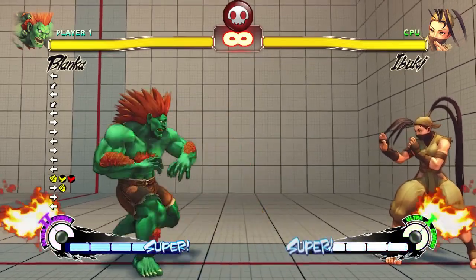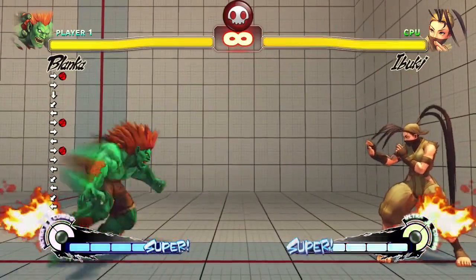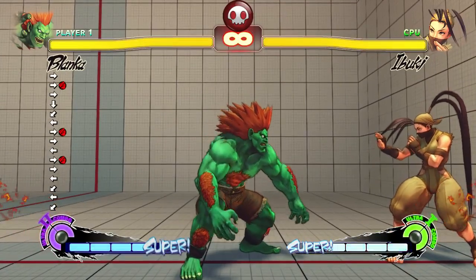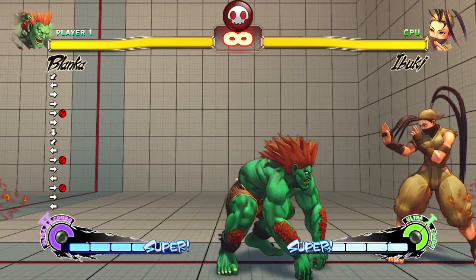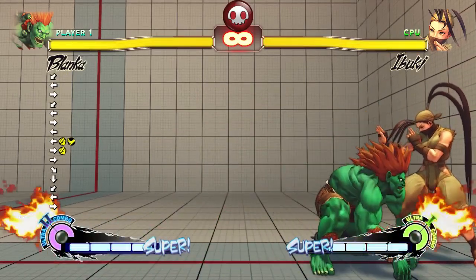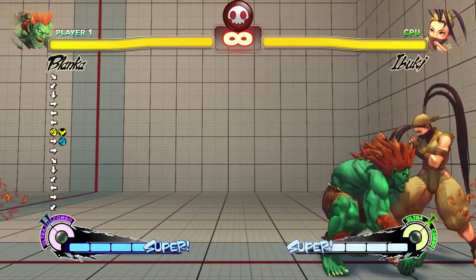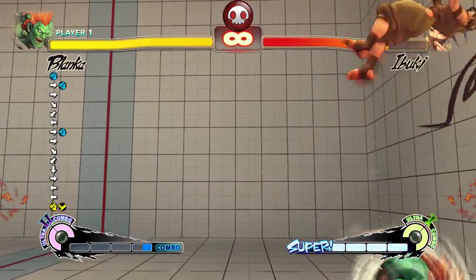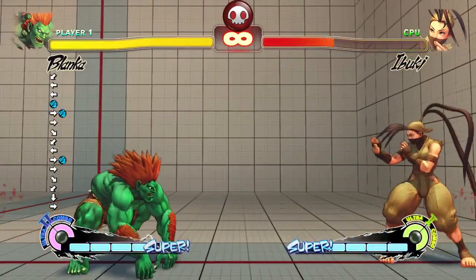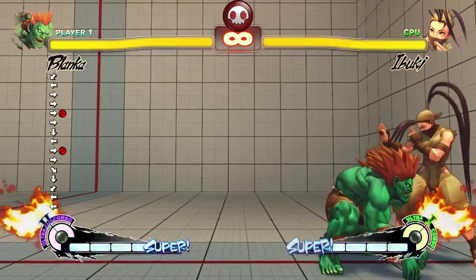The next thing is heavy punch Blanka Balls — they always knock down now. No matter what distance, use heavy punch to knock them down to finish it and maybe get some sort of setup. Also an important point: because you can FADC it anywhere now, you could previously FADC it really close range, and that's the same with doing your super. You can do your super at close range, but any further away where it wouldn't normally have been FADC-able, you can no longer do your super. So you can only do your super really close.